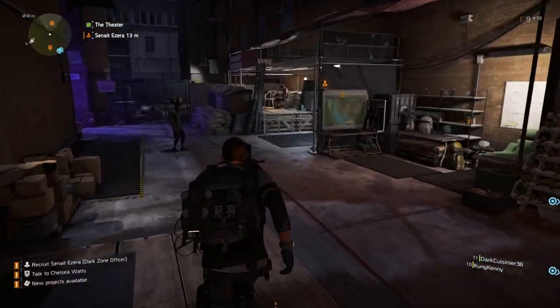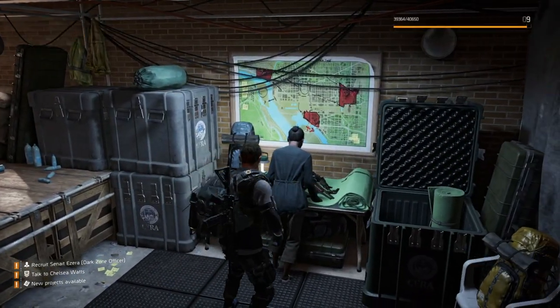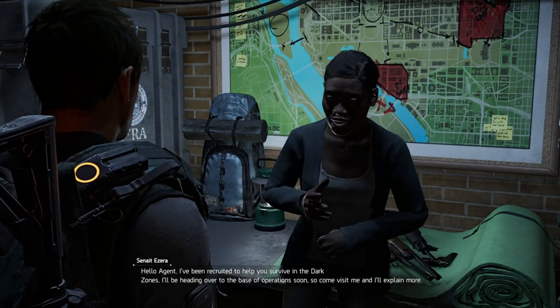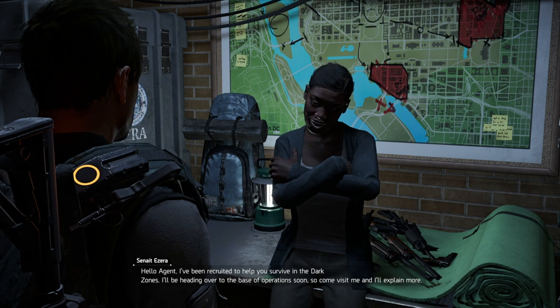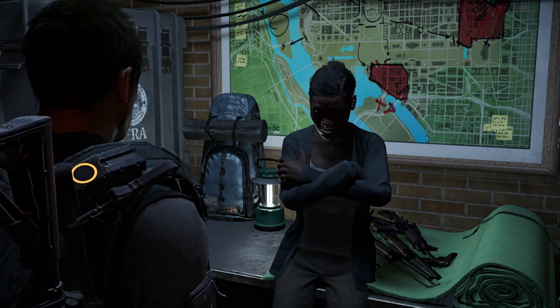And this will be another step in the journey. So as soon as you talk to her, she will then head on over to your base of operations. She says: 'Hello Agent, I've been recruited to help you survive in the Dark Zones. I'll be heading over to the base of operations soon, so come and visit me and I'll explain more.'